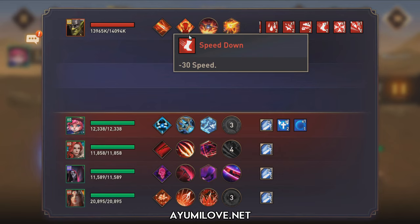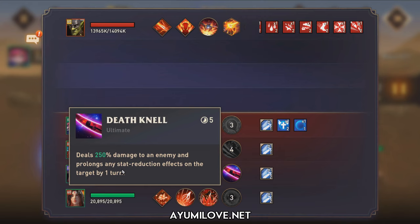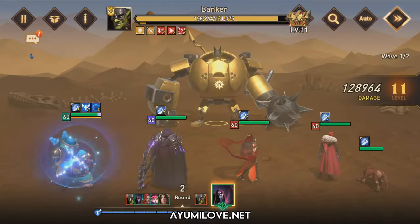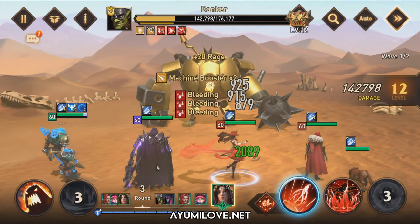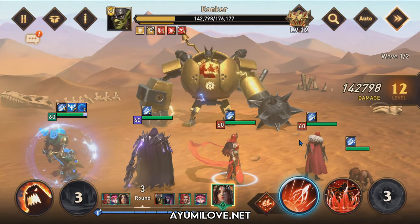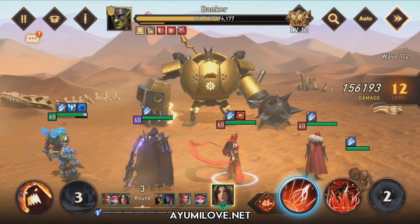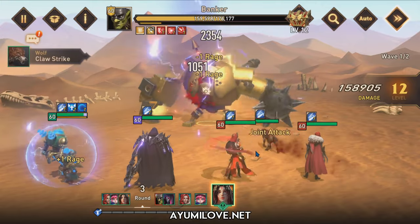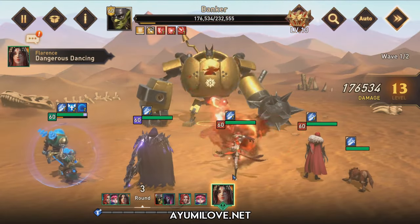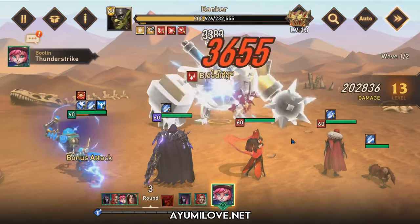Once the speed down debuff is placed, Abaddon has his ultimate ability, Death Nil, which allows him to prolong the debuff duration by one turn. Once he successfully applies that, for every round that Flarence takes, she will gain an additional bonus turn. Just look at the action meter — it will be populated and then disappear, and then Flarence will gain the additional bonus turn. This allows Flarence to gain an additional bonus turn each round.